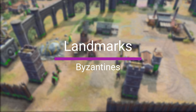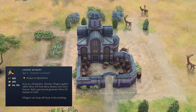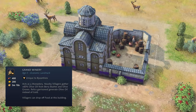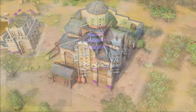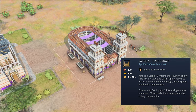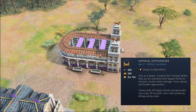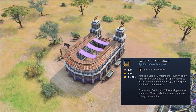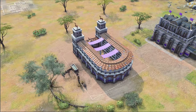Now let's go over the different landmarks that the Byzantines get access to. In the Feudal Age, the Byzantines can build the Grand Winery, which acts as a monastery in the Castle Age. It increases the olive oil gather bonus from villagers by 60% — up from 50% to 80% for berry bushes, and 20% to 32% for olive groves. Additionally, relics inside the landmark will generate olive oil instead of gold. The Imperial Hippodrome acts as a stable and contains a unique ability called Triumph. This ability increases the attack damage of cavalry units by 25%, movement speed by 10%, and health regeneration by 2 health per second. The duration of this buff depends on the amount of supply points inside the landmark. Each supply point increases the duration of Triumph by 1.5 seconds, up to a maximum of 60 seconds. Supply points are generated every 30 seconds and whenever an enemy unit gets killed by your troops.